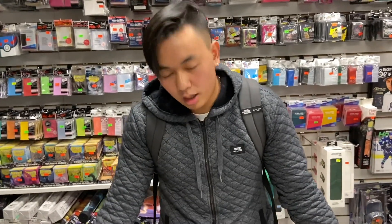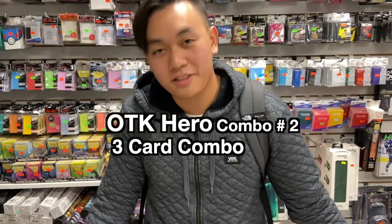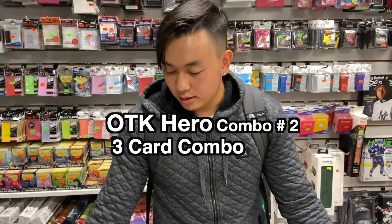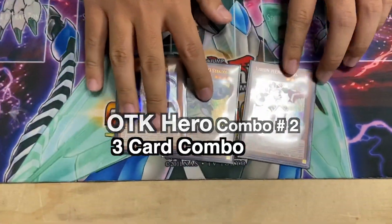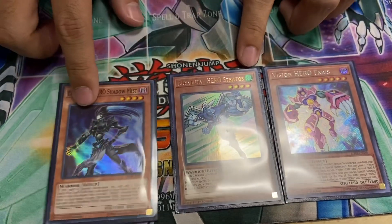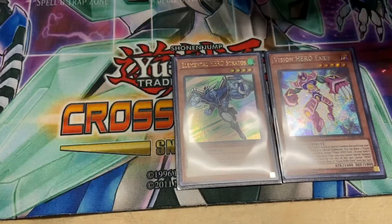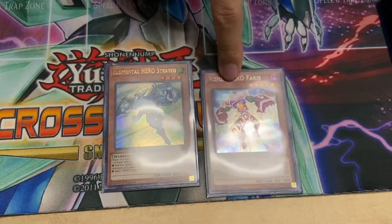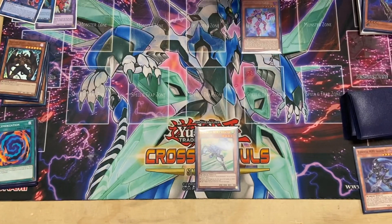Now we're doing a 3-card combo for another OTK, going second in a duel. Super OTK time! So your opening hand consists of Faris, Stratos, and Shadow Mist. What you want to do is dump this to the graveyard with Faris's ability. Then you're going to Special Summon it into the monster zone.